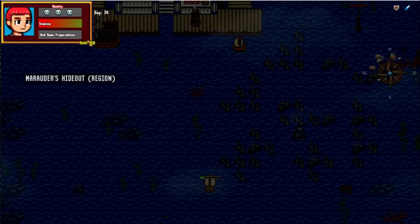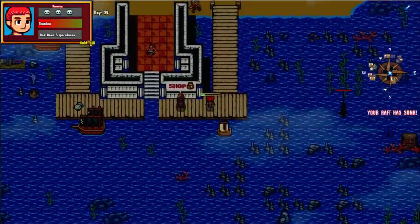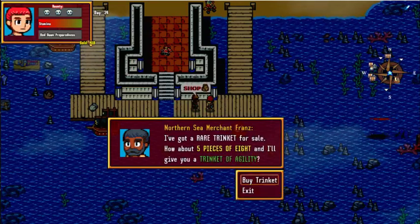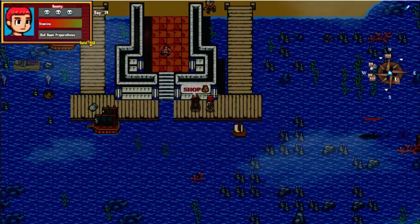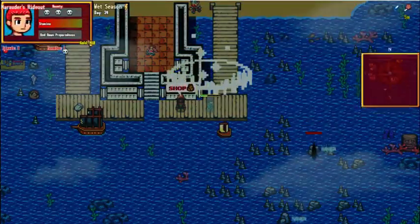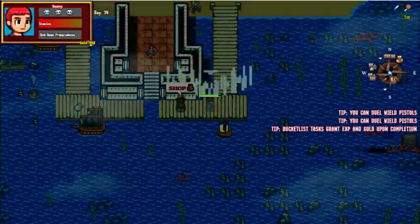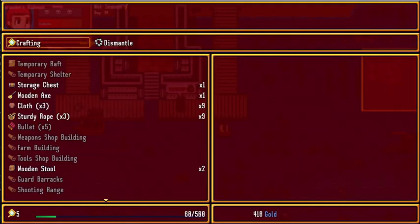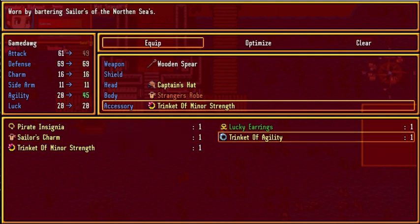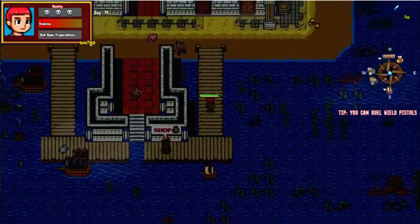Marauder's Hideout - okay. I see a shop here. Silver pieces of eight. I got a Red Truncet for sale. How about five for the Truncet of Agility? I think I will take that. Does that actually raise my speed? It doesn't feel like I'm running faster - maybe it has something else.